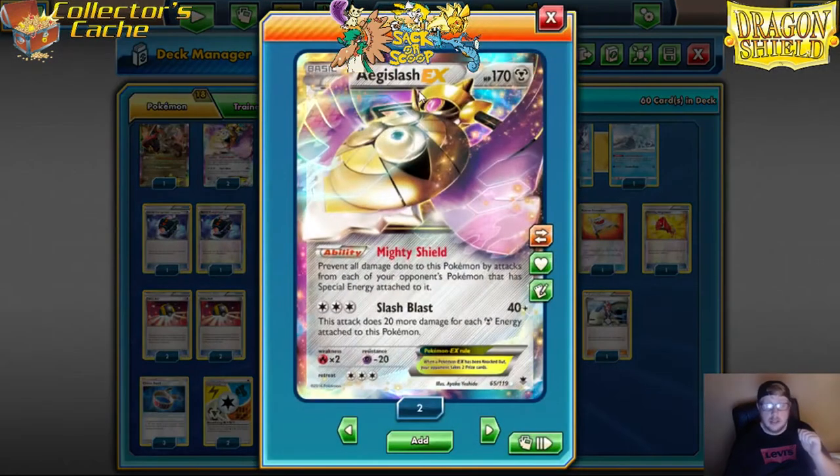One of those tools is Aegislash. Aegislash has the Mighty Shield ability, which makes it invulnerable from Pokémon that have special energy. In Expanded format, that is huge right now. There are many decks like Gyarados, Seismitoad, and Night March that only play Double Colorless Energy. They have Hex Maniac to get around it, which makes it a really tough matchup for them.